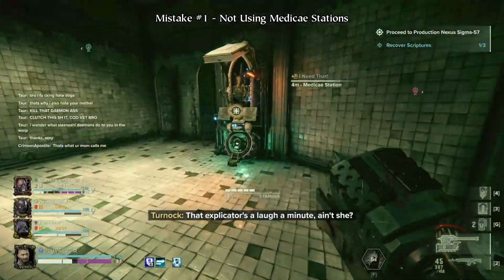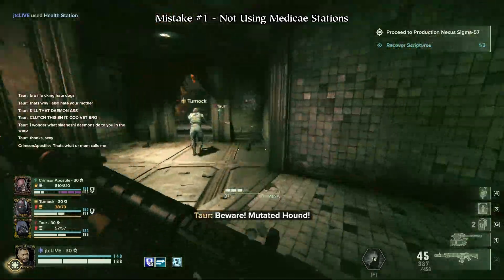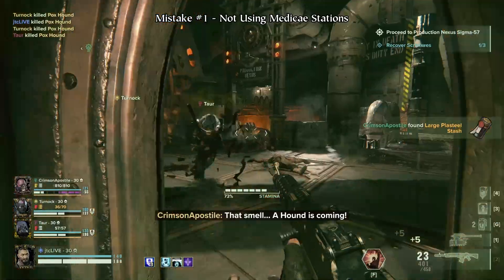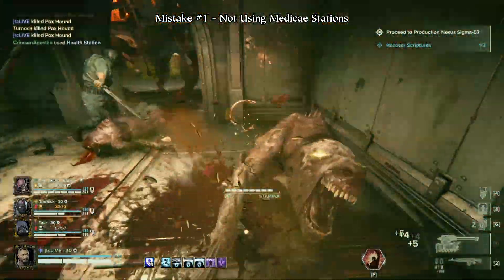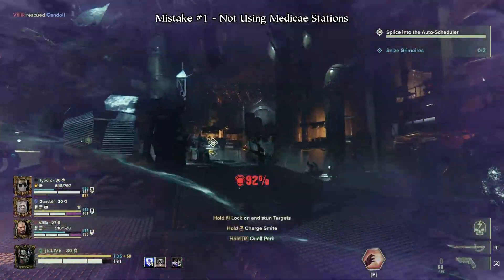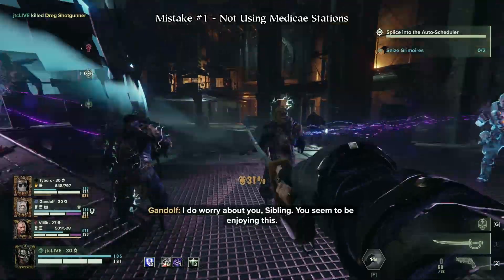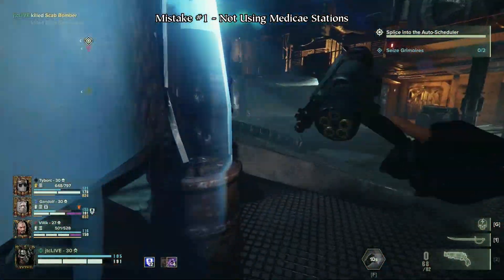Some medic stations have limited charges, but ones that spawn before key areas will always spawn with enough charges for everyone to get a heal, so no matter how much or how little health you have, make sure to take that healing. Especially make sure to heal if you are about to go into a boss fight or a particularly difficult event, even if you're using a Zealot Martyrdom build. Trust me, you'll always contribute more to the team alive without your stacks than dead.